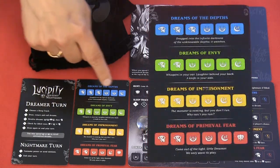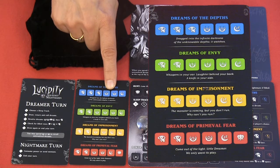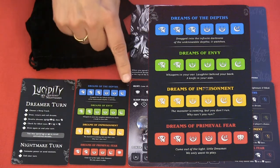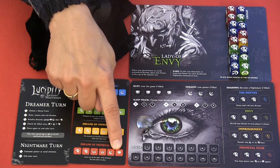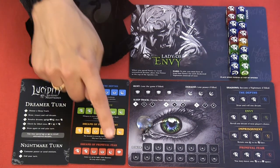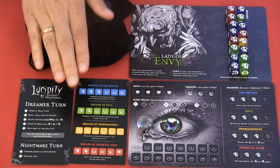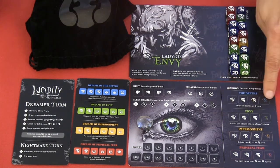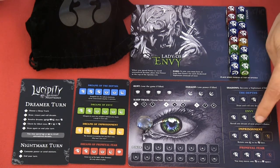On this card we can see the different die faces for each color. We want to roll these powerless symbols that have a number 1, or on the red one there's one with a number 2. Then we have the sleep face, shadow die faces, and the hunt die face, which is only on the red die. Hunt faces get placed on the hunt track. If we ever fill up this row, we lose the game — this applies to both solo and multiplayer. If we fill up one of the color rows, we wake the corresponding nightmare of that color: blue, green, yellow, and red.